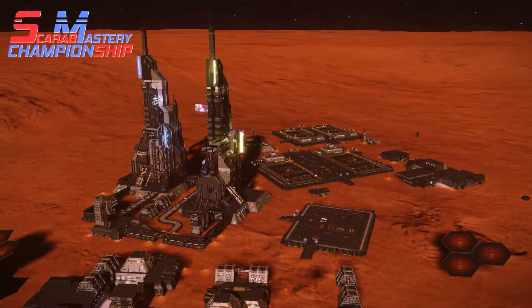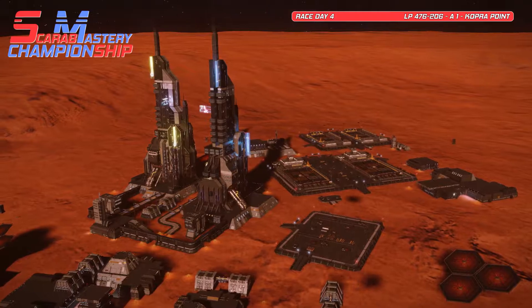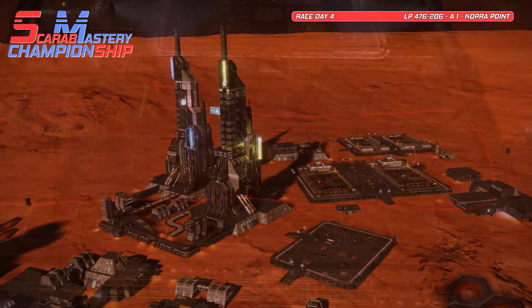Welcome to Cobra Point, a 1.19G settlement in the LP 476-207 system. For the fourth race in the championship we've got a single time trial activity and two live races lined up.